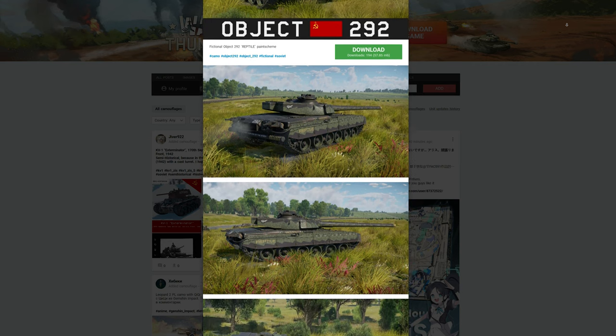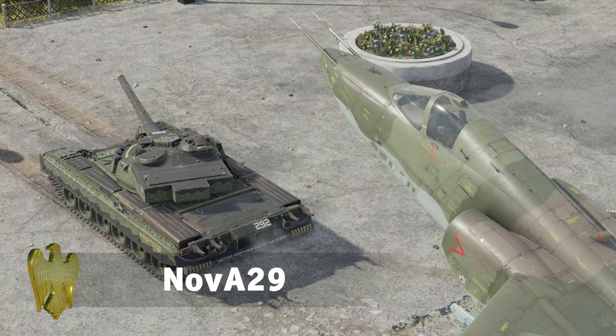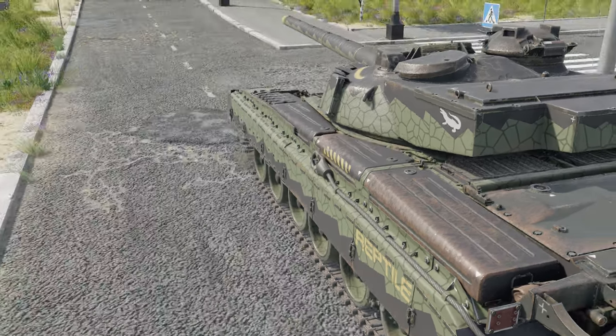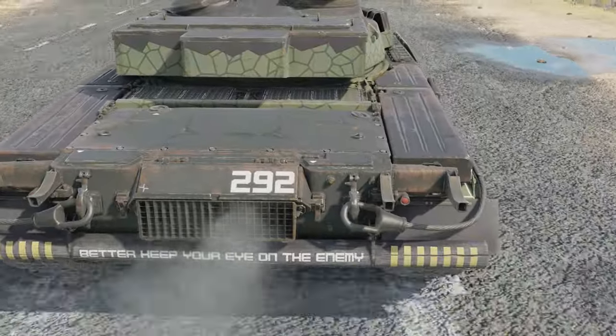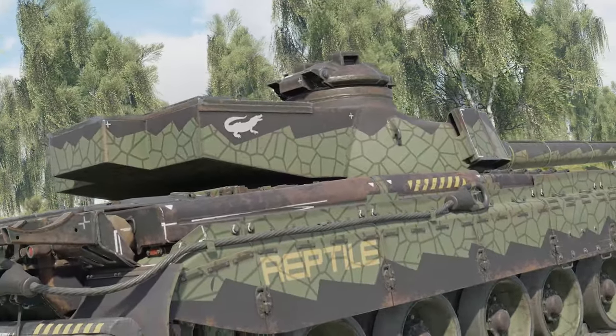And now let's freshen up by checking live War Thunder, where we can see… another beast. Maybe not as scary as the frozen pass one, but still. This is a scaly Object 292 — the green looks really nice on black here. And there's also a neat reminder for players who love admiring their own vehicles. Great job!